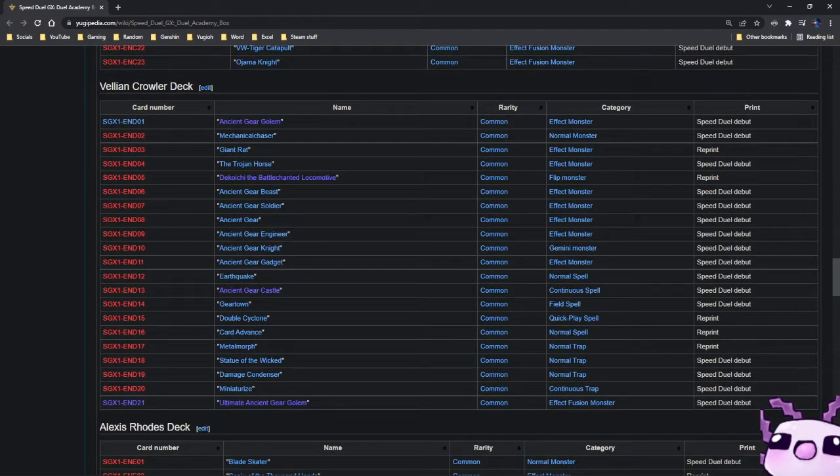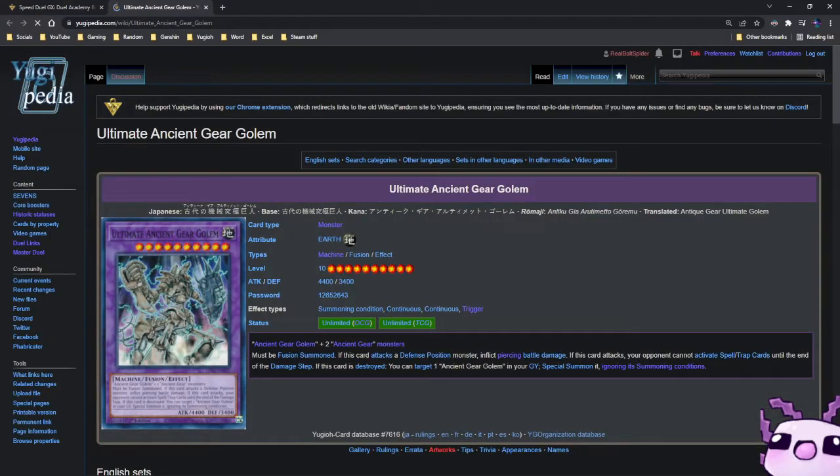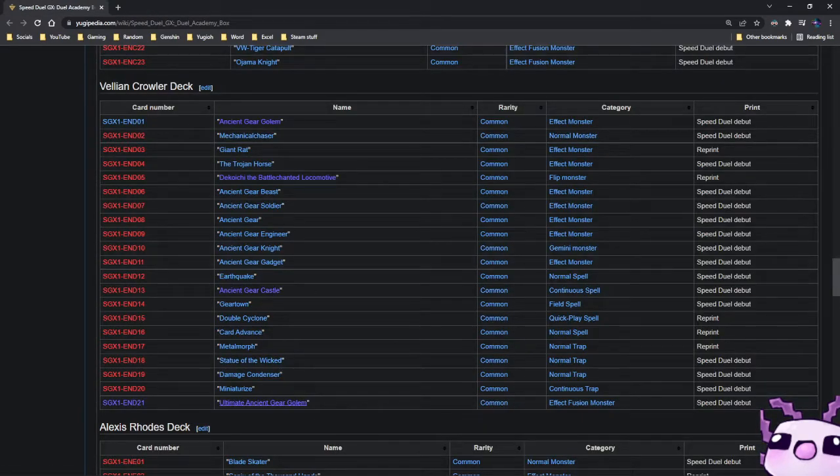Then we have the Vellian Crowler deck with Ancient Gear Golems. You have Ancient Gear Golem, Mechanical Chaser — a good Normal Summon back in the day — Giant Rex, an amazing recruiter. We also have Ancient Gear Beast, Ancient Gear Soldier, Engineer Knight, and Gadget. Ancient Gear Castle is a nice reprint, along with Ultimate Ancient Gear Golem — a big 4,400 attack beatstick.